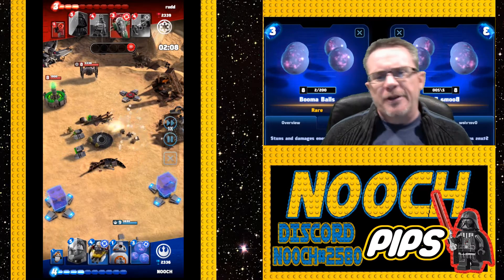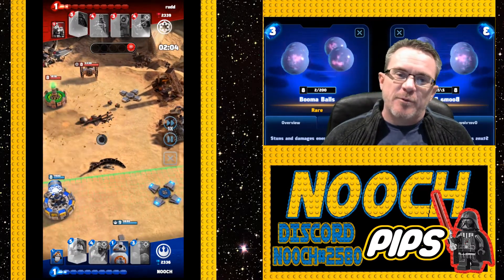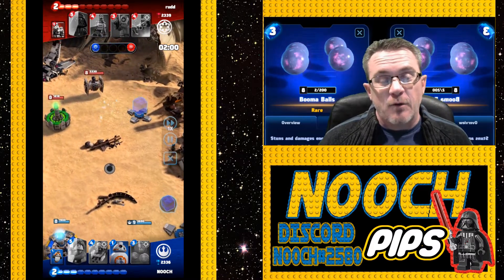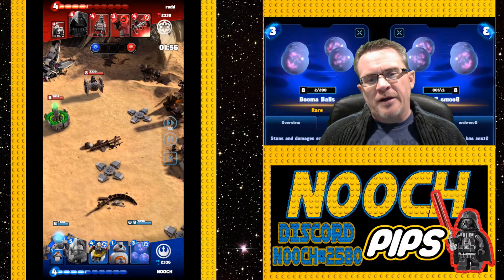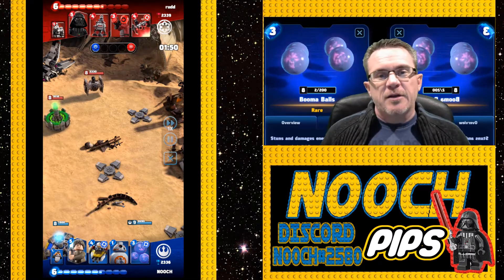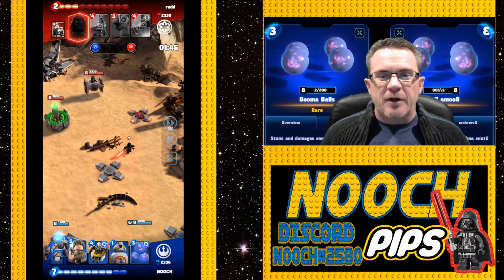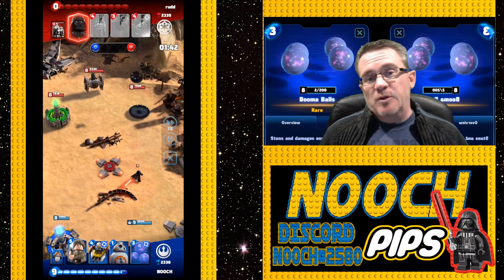No boomer balls yet - we're using tauntauns, porgs, and ewoks. We took out the middle tower, going in the tower back there. There's that seismic charge, the ugly twin of the boomer balls, not quite as cool but just as effective - took out all those ewoks. Now Rud and Nooch are at the same energy, both have a tower up, it's a dead heat.